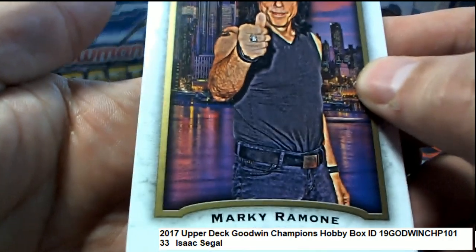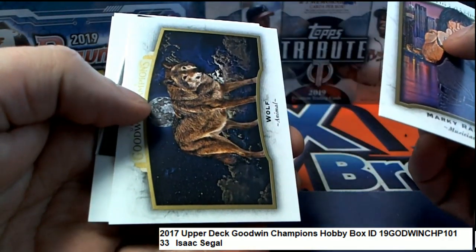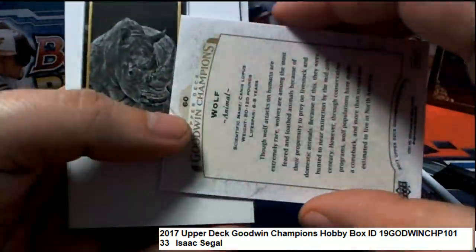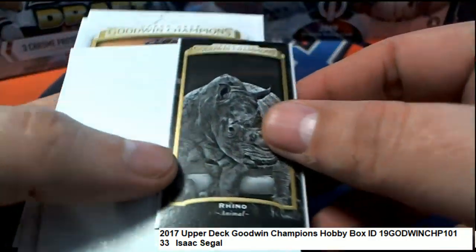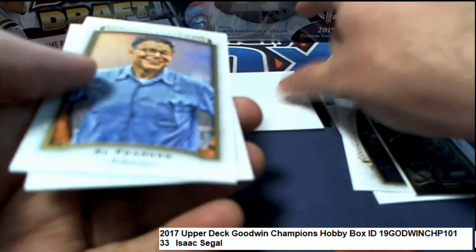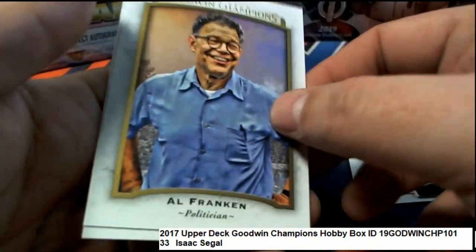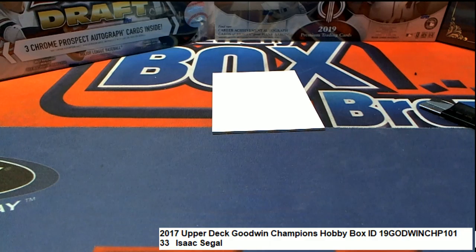That's Marky Ramon — got a Marky Ramon the wolf. Hope we can score a big hit here. We also got a rhino mini. All right, so that's Isaac's pack number 33 in Goodwin Champions. Nice going, Isaac.